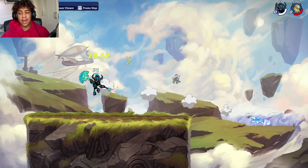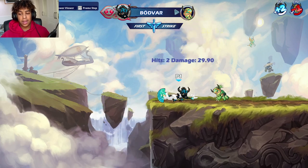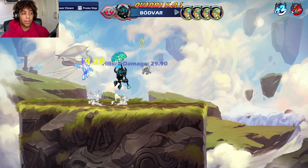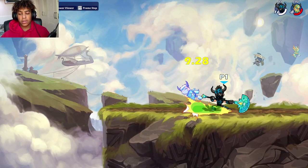The staple of hammer is b-light, used at late to mid percentage. When I tell you this is essential to hammer's kit, I mean it — if hammer did not have b-light, it wouldn't be as good as it is, and I think it's one of the best weapons. Learn b-light. It's a kill option that works almost all the time at high percentage, and it's amazing.